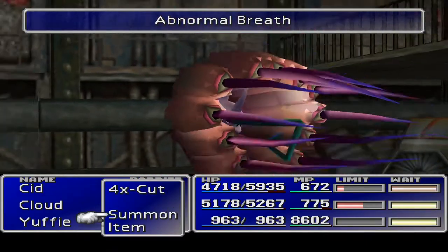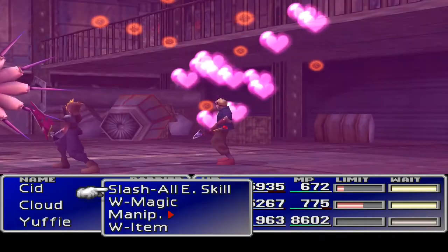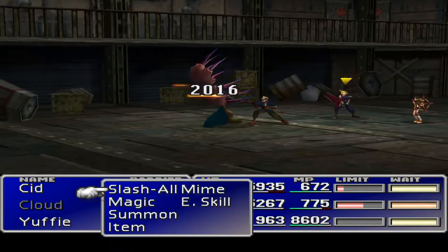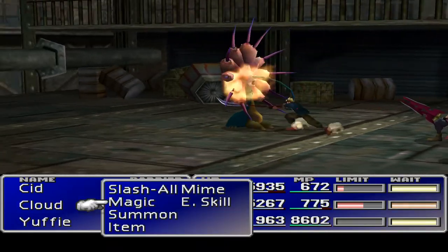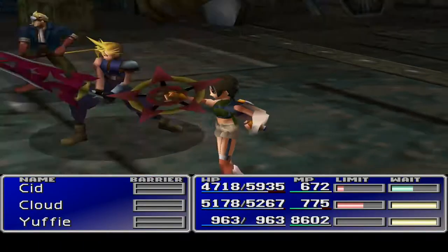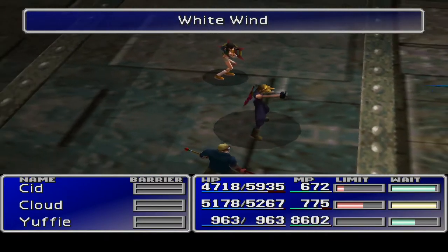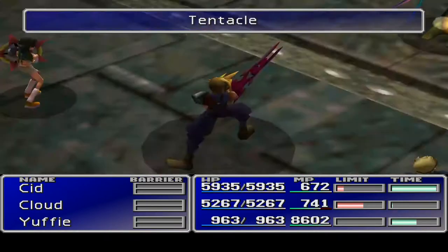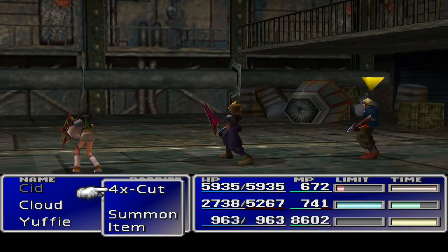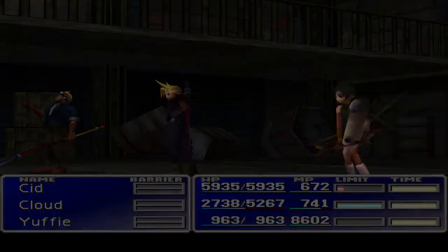We definitely need to get Cid taking a little bit more damage. We want to try and get Cid doing all the covering if we can. Let's manipulate him and see if we can get him just picking on Cid. We'll White Wind and see if the manipulate works. That didn't work - a little bit of a shame. I'm gonna skip that and try for the manipulate again as soon as we can.